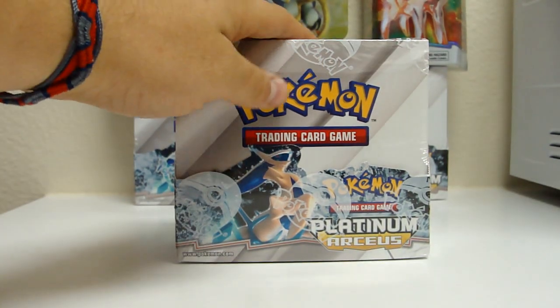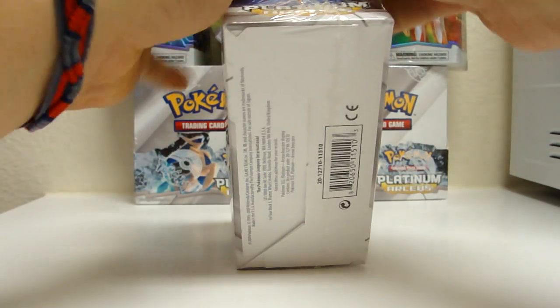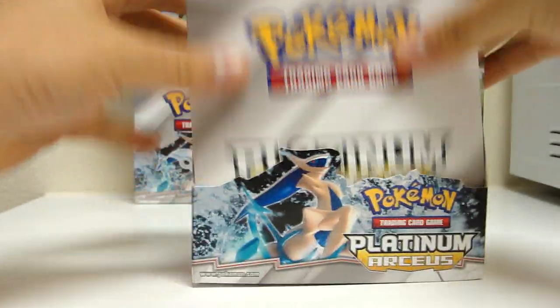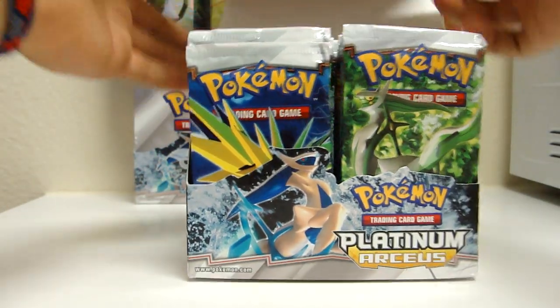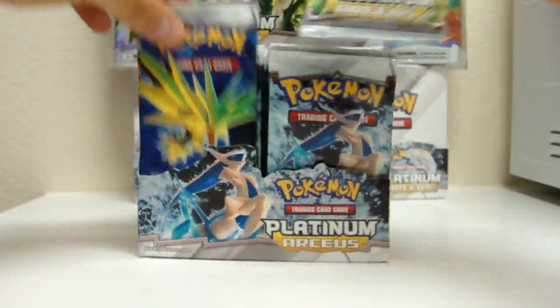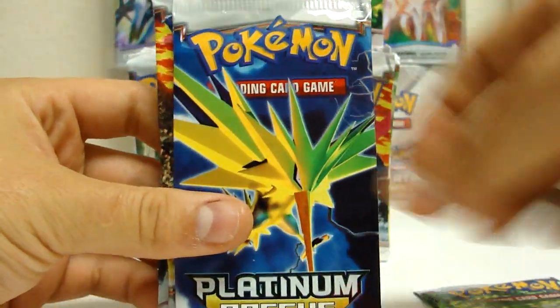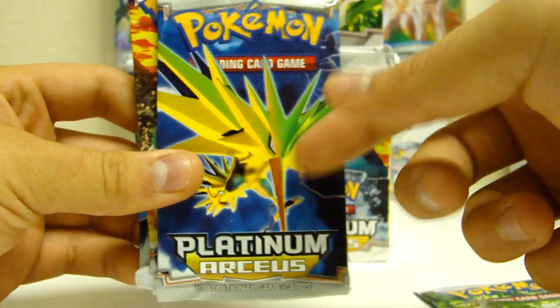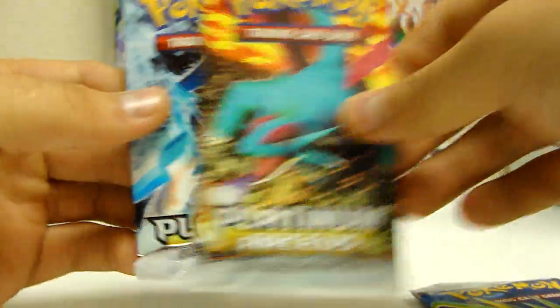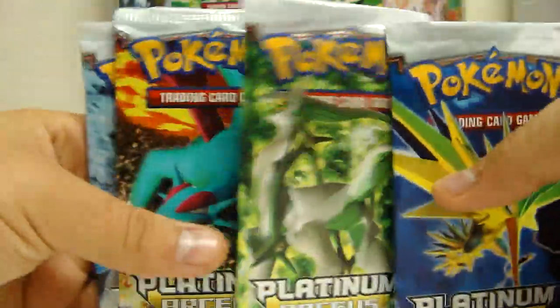Welcome to part one of opening a Platinum Arceus booster box. Let's check out the packs right away. We got Leaf Arceus, Zapdos — my favorite pack of all four — Salamence, and Water, Grass, or Ice Arceus.